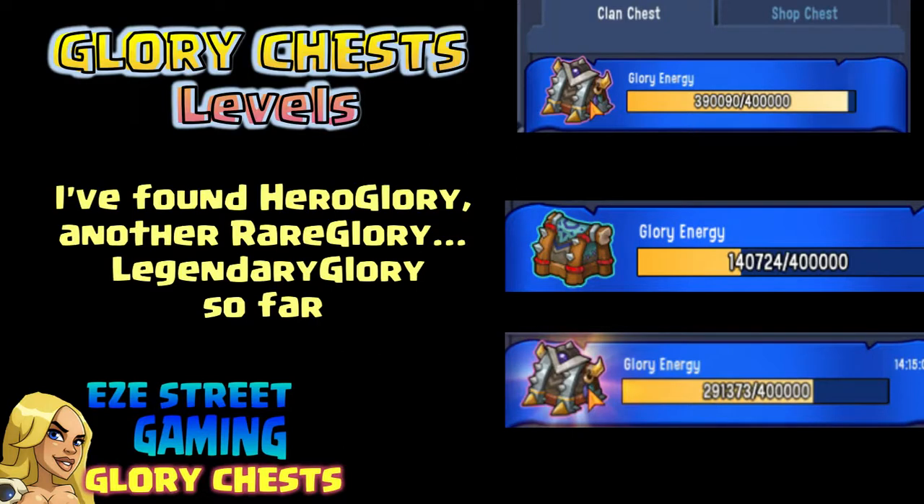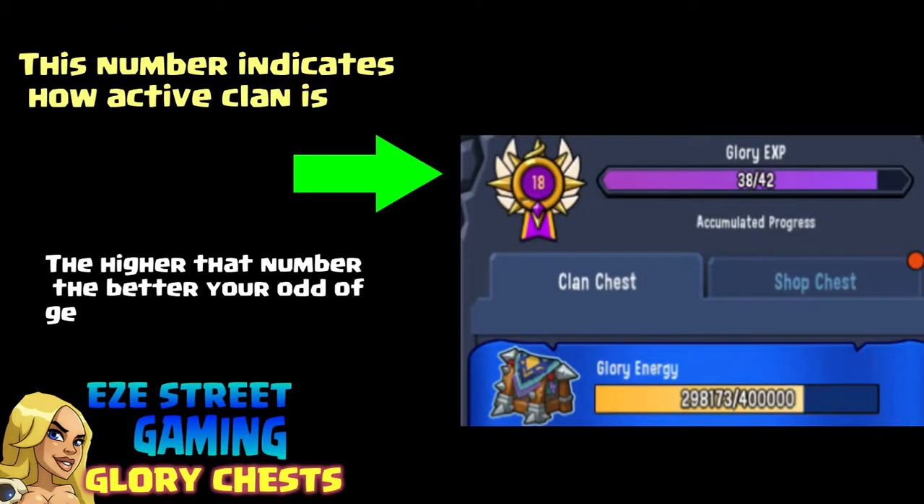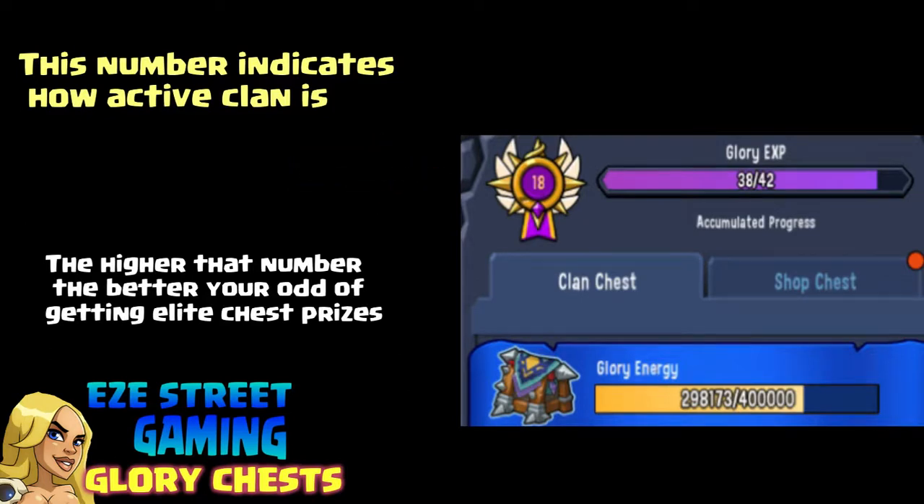You can level these chests up, kind of like how you'd level up the equipment or the ancient treasures. They have different levels that you can hit. That number right there is the Glory Experience — the higher that number is, the better prizes that you'll get inside these bonus chests.